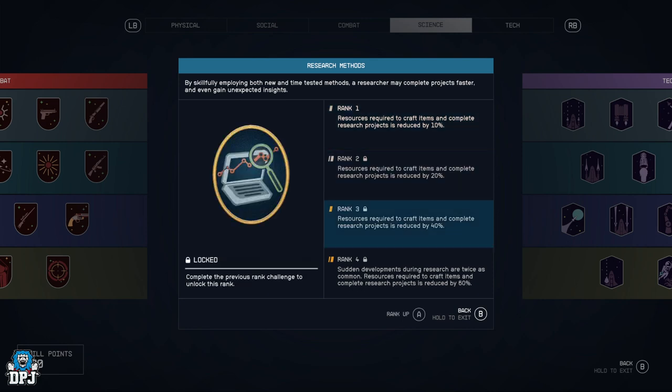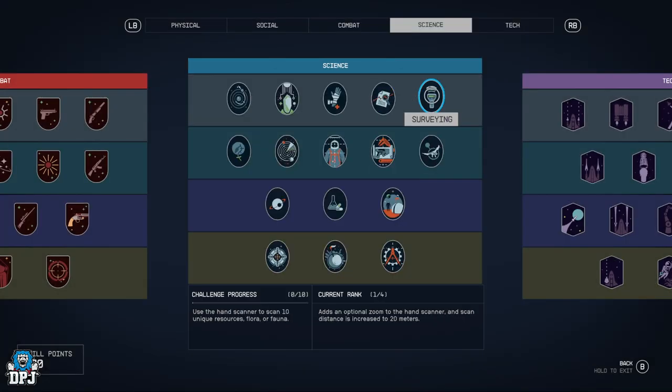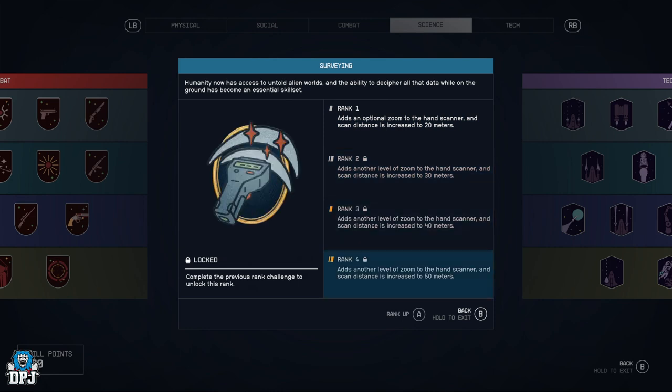Research Methods — resources required to craft items and complete research projects is reduced by 10%, 20%, 40%, and then sudden developments during research are twice as common, with resources required reduced by 60%. It seems like an important part of the game and this perk obviously helps a lot.